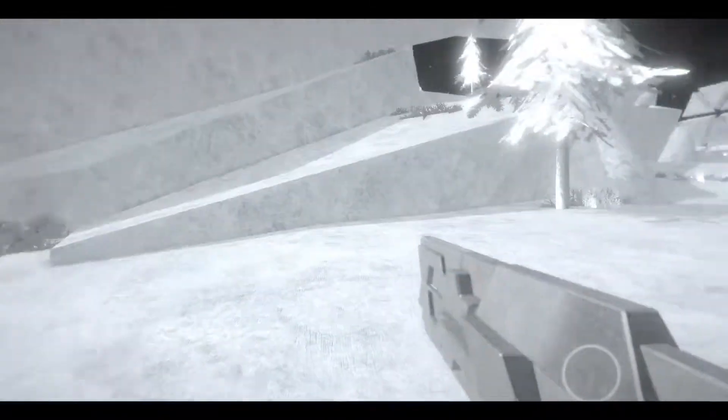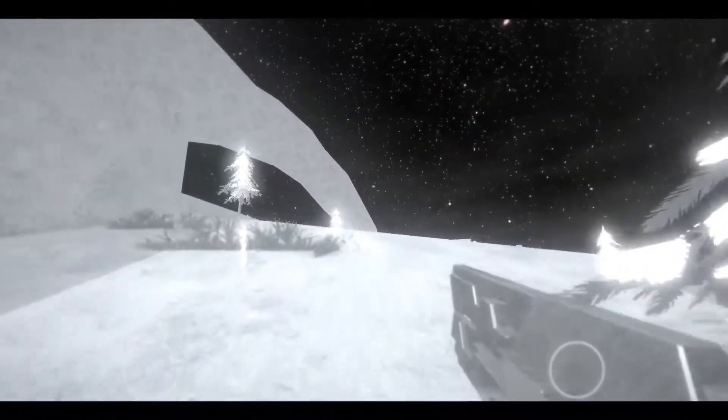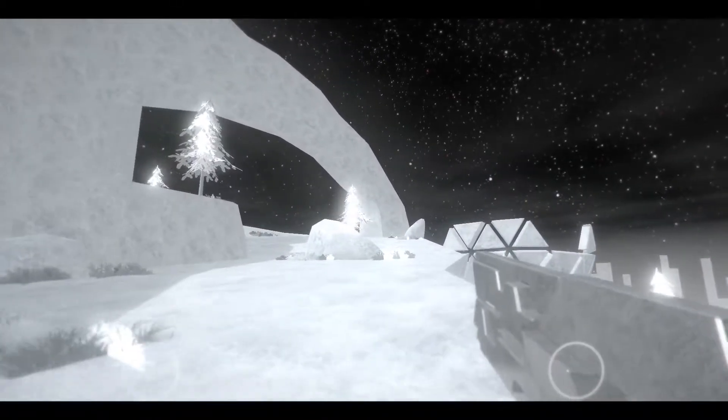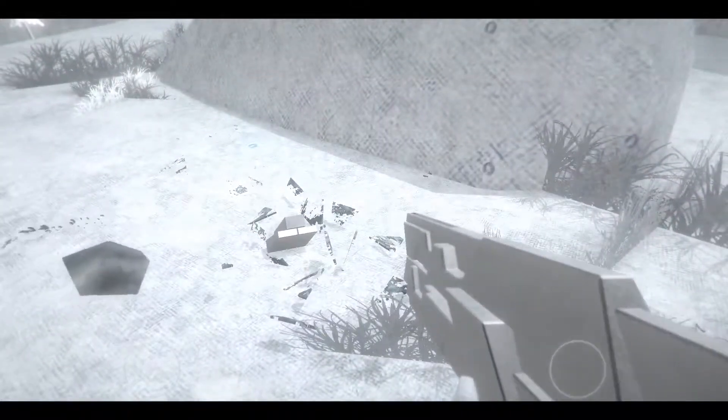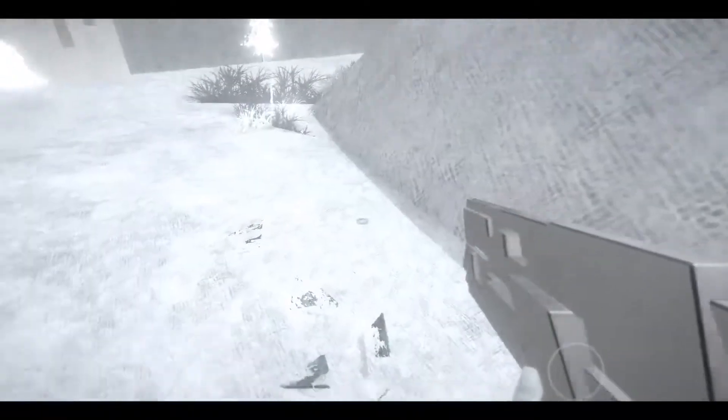So the cubes here appear to be health and the rectangular prism slit things appear to be ammunition. I'm kind of worried to continue on because I want to see more of the crystals, so I know I at least have some type of item nearby. Oh, oh, oh — it was not dead, and look how much health it shaved. That is not okay.